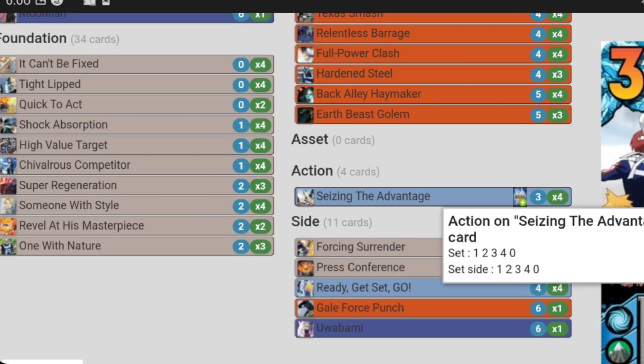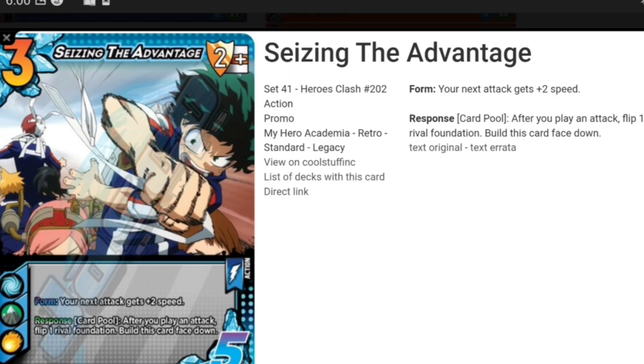Nobody likes this card — just kidding, I love this card. Who doesn't like speed? Let's make more speed. Seizing the Advantage is even more dumb now because you're making Moonfish's speed like plus five roughly — Seizing the Advantage is nuts. Flip cards that you don't want to deal with, like speed hate, and you build this card face down. This card is insane.